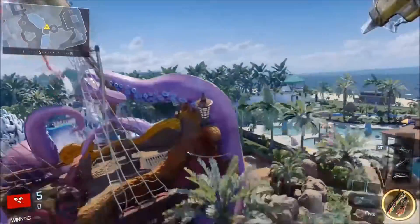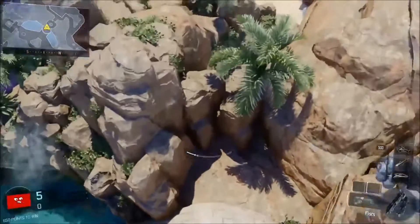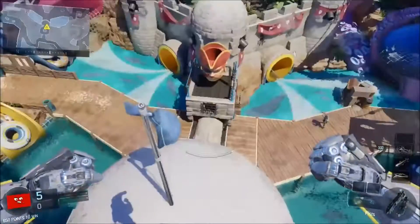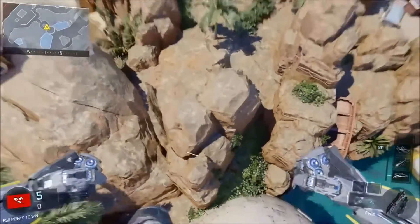A lot of maps, though, they have sky barriers. For some reason, Splash, in certain areas, does not have sky barriers. Like right here — we accidentally found this glitch. This happens to be where they don't have a sky barrier.